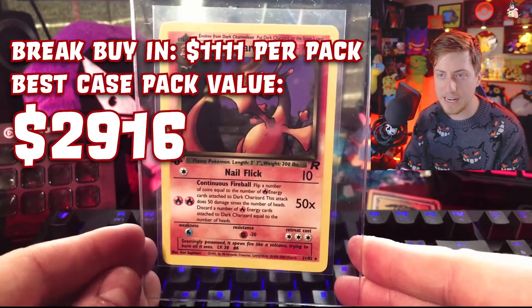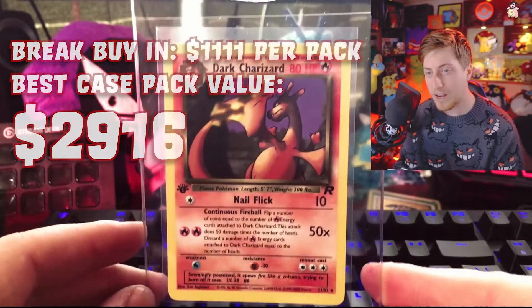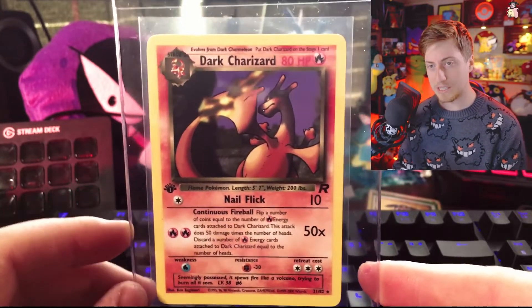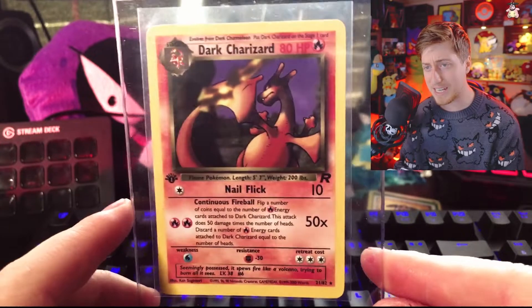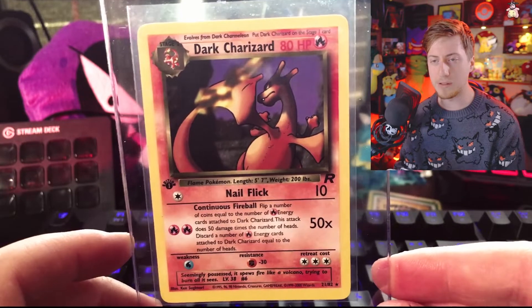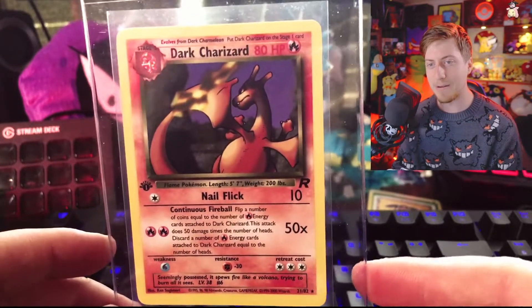A PSA 10 Dark Charizard was going for like $700, but at the time of recording I just checked and one recently sold for $2,000. A non-holo Dark Charizard PSA 10 sold for $2,000. Even a PSA 9 would probably sell for around $700. So if this can at least get a 9, I'll be really happy.